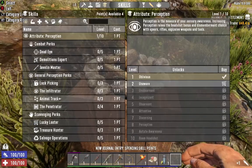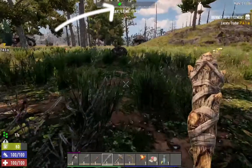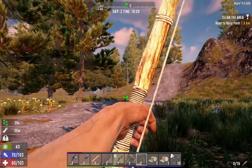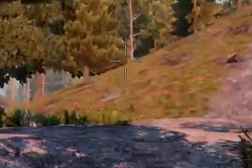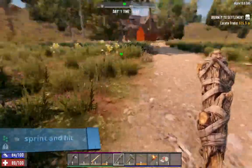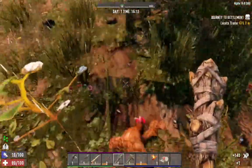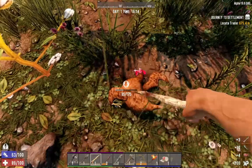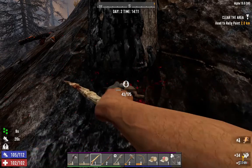I would recommend taking the animal tracker perk from the perception tree. At level 1, it will show rabbits, chickens, and snakes on your map and compass while you crouch. It will also highlight them when you are close enough. Once you locate your prey, you can shoot them with arrows, which is a bit difficult because the more distance, the higher you need to aim, and little animals are small targets. But with practice you can do it. Or you can sprint and hit them with a melee weapon — I find the wooden club well suited for this. Chickens are easier to kill than rabbits and will give you feathers and raw meat. Rabbits will give you leather and meat. Remember to harvest with your bone knife.